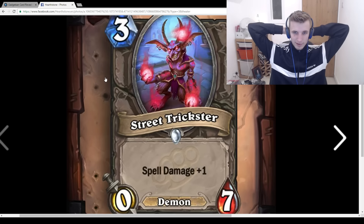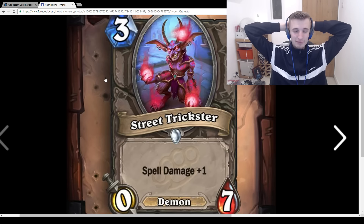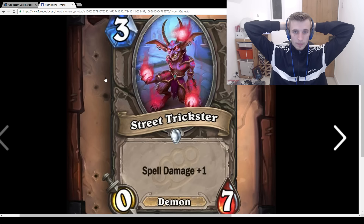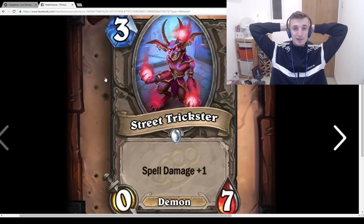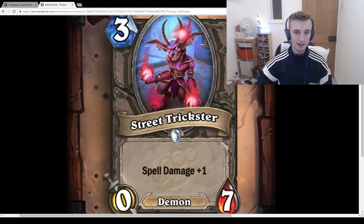Wilted Trickster: 3-mana 0/7 Demon, Spell Damage +1. I actually really like this card. I like that you can coin it on turn 2 and then turn 3 have a 3-damage Demon Wrath. I like the high-health spell damage minion. But in Warlock, what spells do you have — Mortal Coil? You can use it with Demon Fire, which is the card that could make this playable. Also there's Priest — a 0/7 you can use Inner Fire on, so you play this on turn 4 with Inner Fire for a 4/7 with Spell Damage +1. Seems pretty good, but I can't see any deck it fits into.